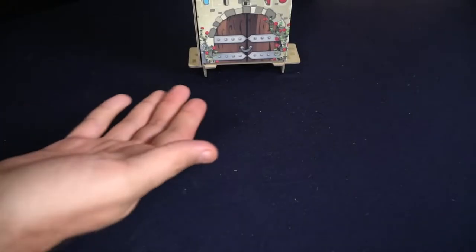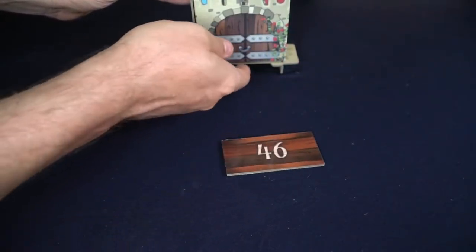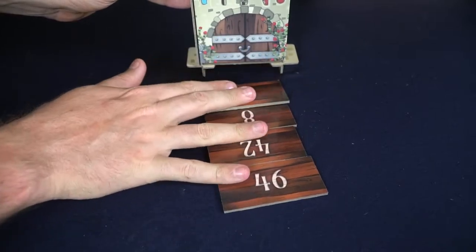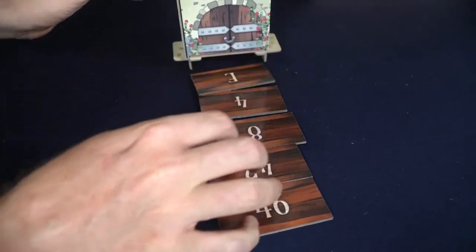Your objective is to gather tiles from a tile tower, flip them out, and place them down onto your kingdom. You'll be trying to score points by connecting like-type tiles: forests with forests, islands with islands, and caves with caves, and so on.